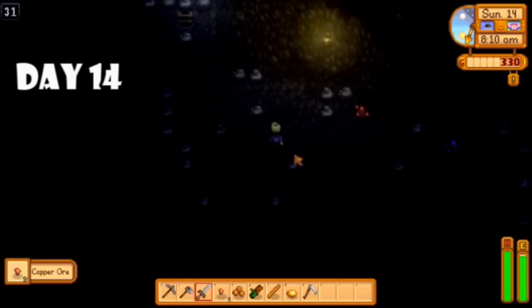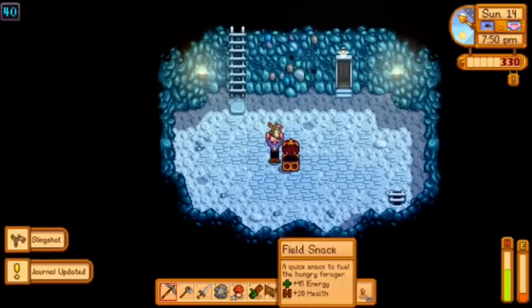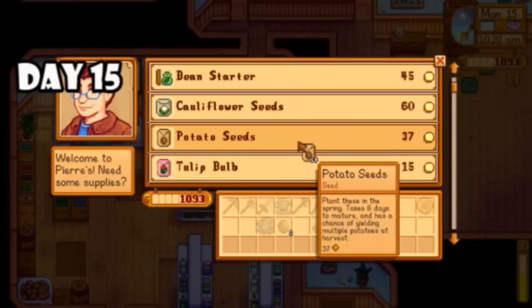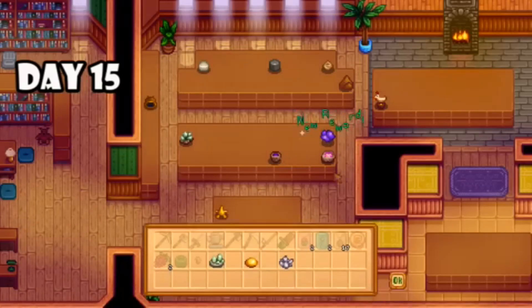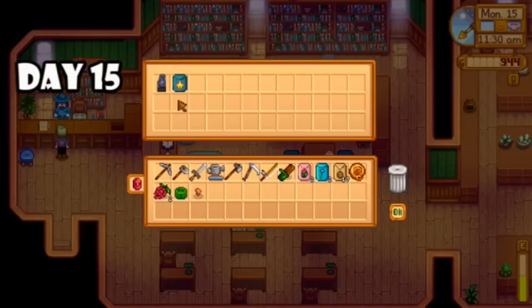It was giving me Diablo vibes in the mines, and I recently read an article where Concerned Ape said he was inspired by Diablo for the combat portion of the game, so now it's all making a lot of sense. Luckily I made it through to level 40 and obtained a slingshot. On day fifteen I had some money from all the kale, so I reinvested into potato seeds and planted those, as well as some flowers just in case I needed them for quests. I cracked open some geodes, donated to the museum, and ended up getting starfruit seeds as a reward.